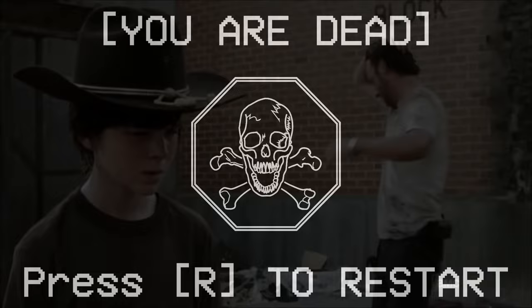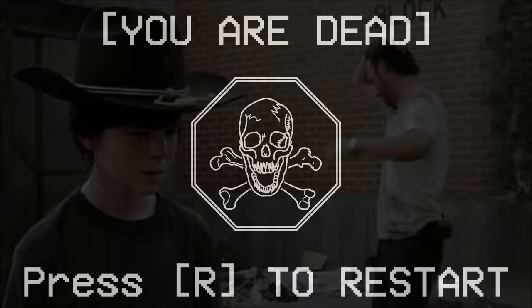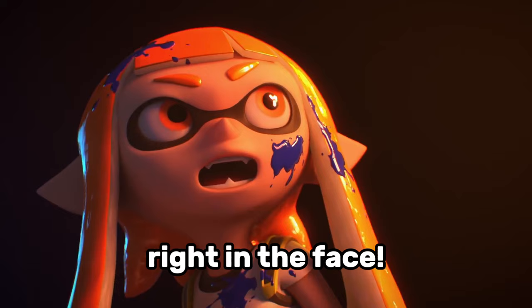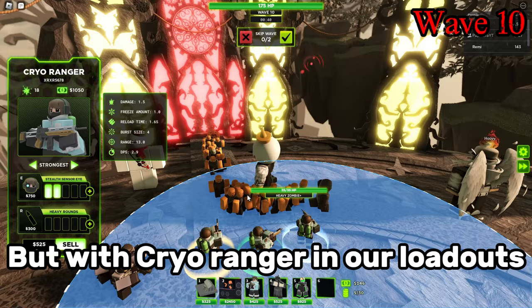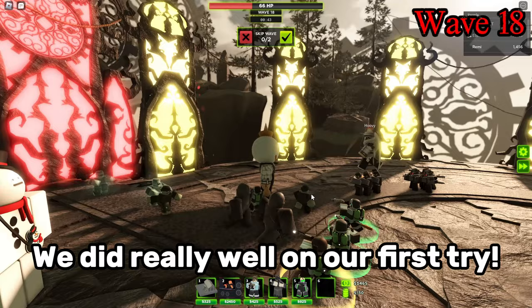Suddenly, a glimmer of hope sparkled in our eyes — the ancestors were staring at us right in the face. The key to all of our problems was the same old map we used in the beginning. The whole reason we switched from Sky Island to Moon Outpost was because we didn't know what we were doing. But with Cryo Ranger in our loadouts and Papel's super pro experience, we did really well on our first try.